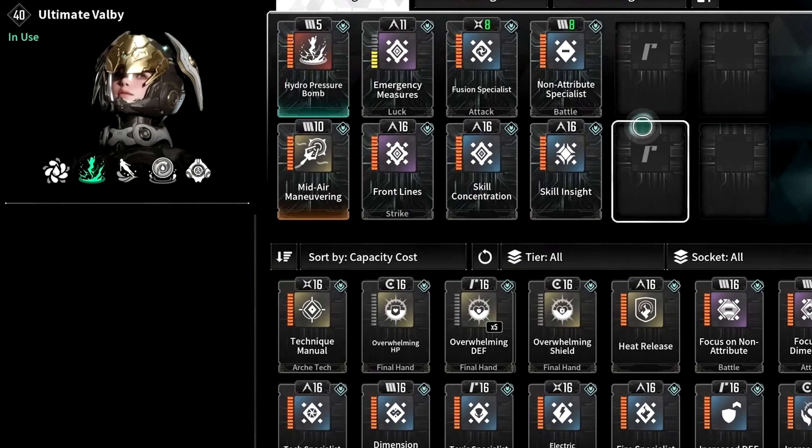Then Front Lines, which increases skill critical hit damage by 16% and skill critical hit rate by 7%. Then Fusion Specialist, which increases our fusion skill power modifier by 19%. Then Skill Concentration, which increases skill critical hit damage by 14%. Then Non-Attribute Specialist, which increases non-attribute skill power by 20%. And finally Skill Insight, which increases skill critical hit rate by 14%. Overall, our main goal with this setup is to make our abilities as powerful as possible while reducing their cooldowns so we can spam them and do high damage.